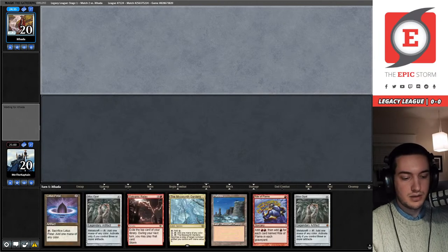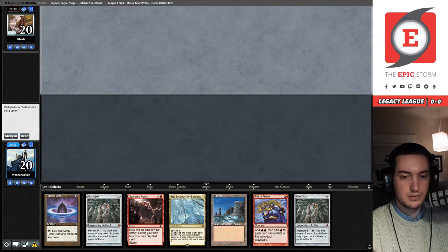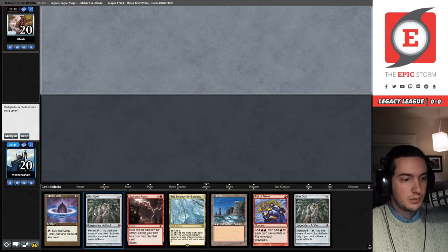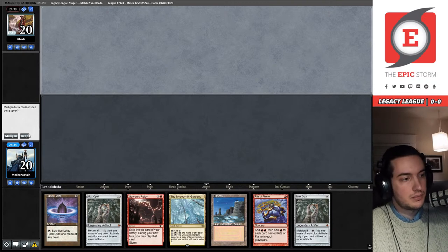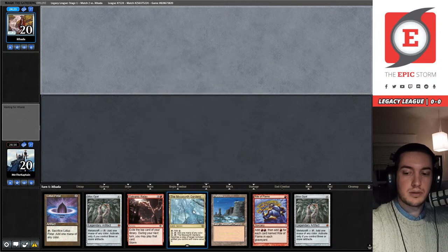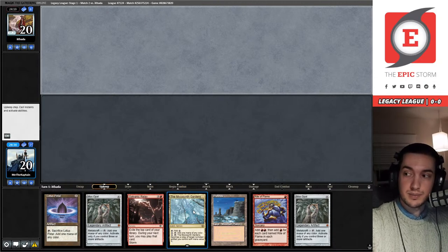Awesome — they know me apparently from Twitter, that's really exciting. I'm going to let them know they're on a stream. We are going to keep this hand — it looks pretty decent. This Galvanic Relay is going to be pumped out really nicely on turn two with this Rite of Flame. This seems like a very solid hand overall. We're going to test out this Mycosynth Gardens. Another Underground Sea matchup — this is exciting.